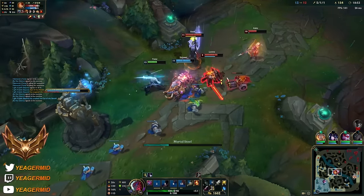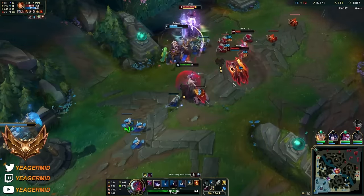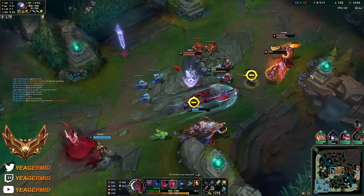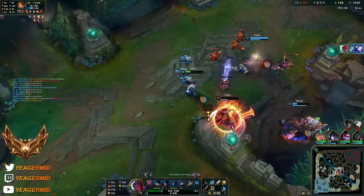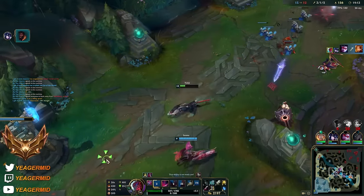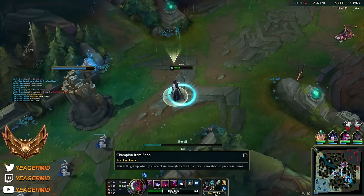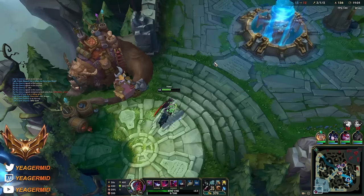That means that the Sejuani is gonna survive. I have to kite a bit. Now we can go in once again - I just need to stack the Q. There we go. Vayne also picking up some kills so I'm gonna back off right now. You can see lots of ARAM happening in the mid game when the laning phase is over - people keep grouping mid lane for no reason. A lot of mistakes will come in here and that is something that you can take advantage of.